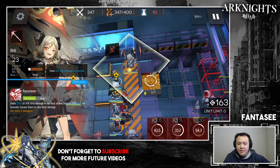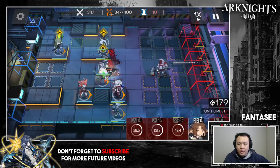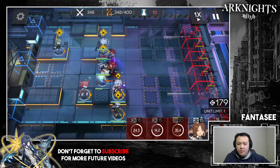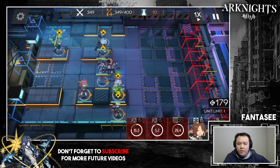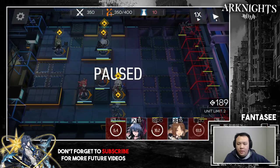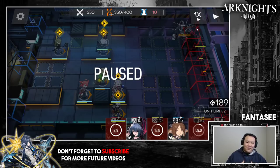At 347, the moment the last big butcher spawns, you want to immediately retreat Ifrit. Then it's going to get to Cora. Make sure your Midnight skill, Shiraiyuki skill, and Gitano skills are ready. The moment that guy dies you can remove Cora — we'll need her unit slot for later. At 350 you can pause the game and take a deep breath, because this is basically when the level actually begins.